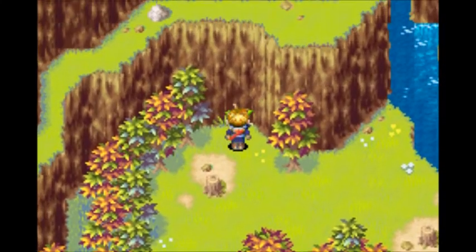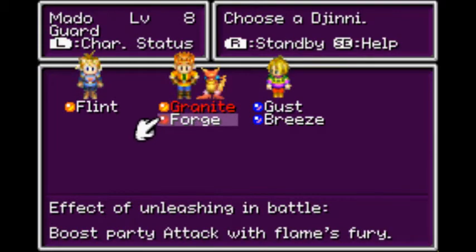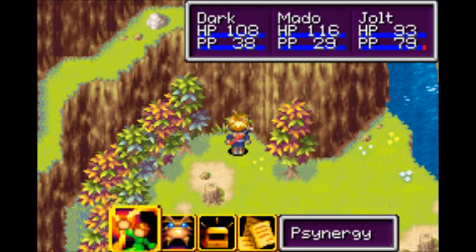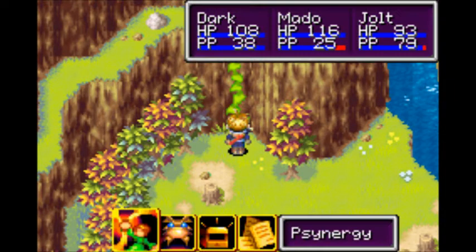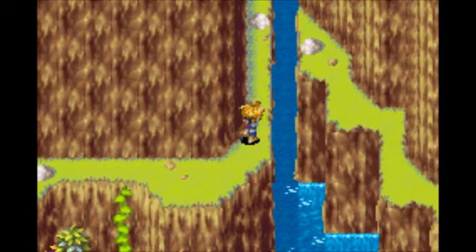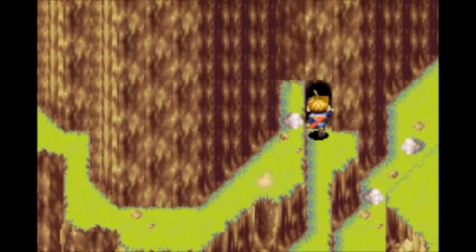Now, the thing about djinn — you see this plant right here? If we give granite to Mado, he's gonna learn a new synergy. So let's hook him up with some growth action. Now I'm gonna give granite back because the spells you get for mixing djinn aren't too good, but others might find it different, so feel free to mix any djinn you want.